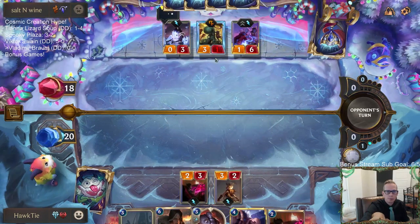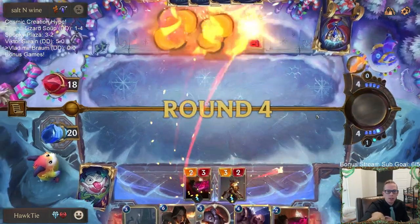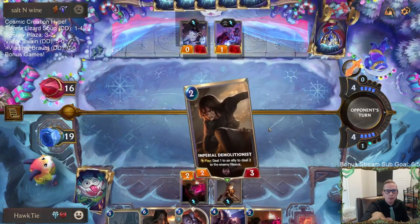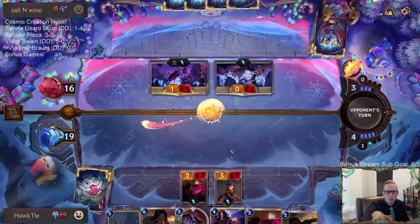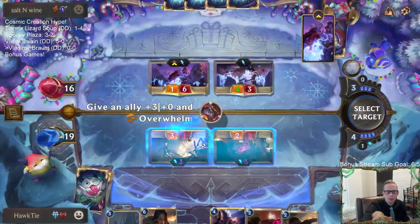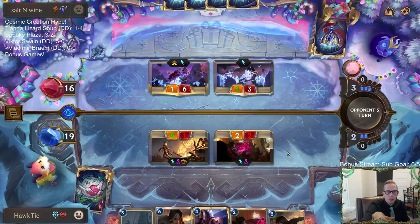The good news is we get to kill this Boxy Topaz because that card is really annoying. The bad news is dealing one damage to their stuff for them to heal with Soraka isn't ideal. I'm going to try to kill the Soraka.